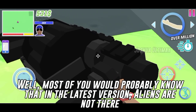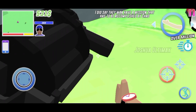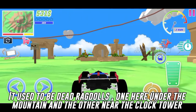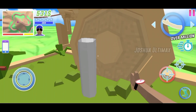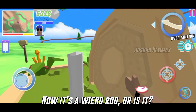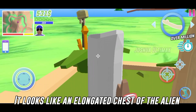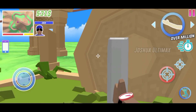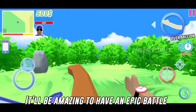If you've seen my aliens clues video, you'd know that in the latest version the aliens are not there. It used to be dead ragdolls — one under the mountain and the other near the clock tower. Now there's a weird rod, or is it? It looks like an elongated chest of the alien. So Chad may have to fight the aliens using the Doodakong cheat, and he'd be able to lift the grenade launcher and the big axe. It'll be amazing to have an epic battle.